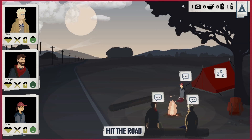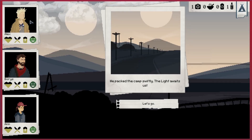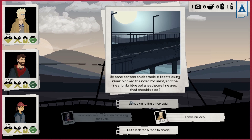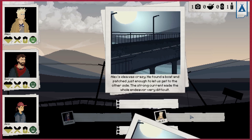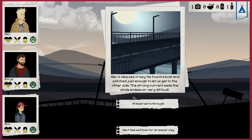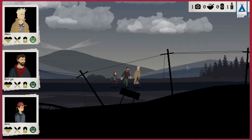How are they doing for energy? They're actually okay, that's fine. Our morale is as full as it can be - not bad. We came across an obstacle: a fast-floating river blocked by a road. The nearby bridge had collapsed. Alex had an idea - he found a boat and patched it just enough to get us across. At least we're through.